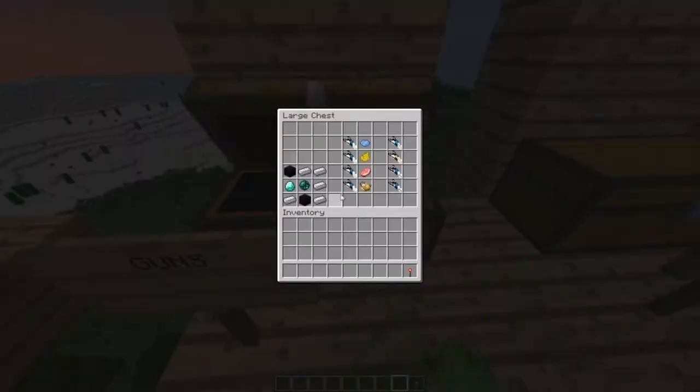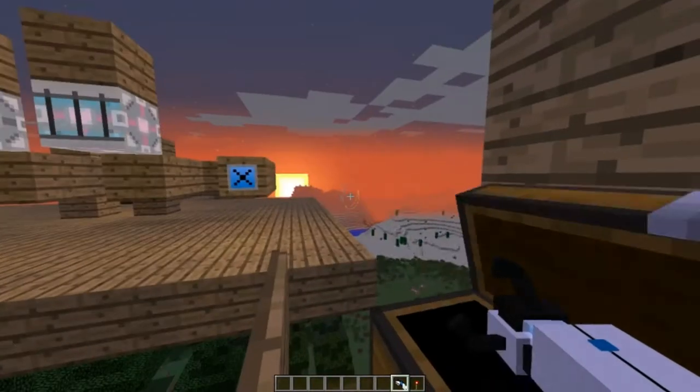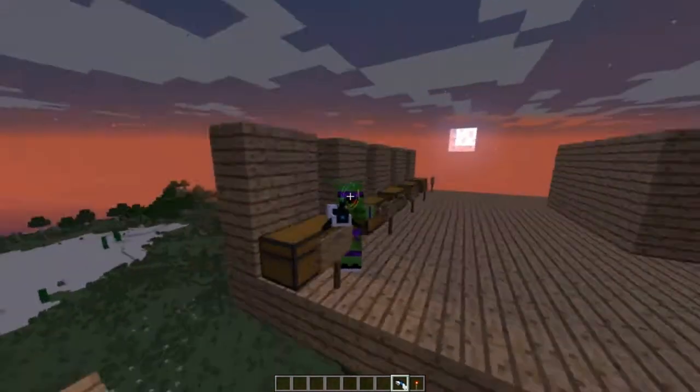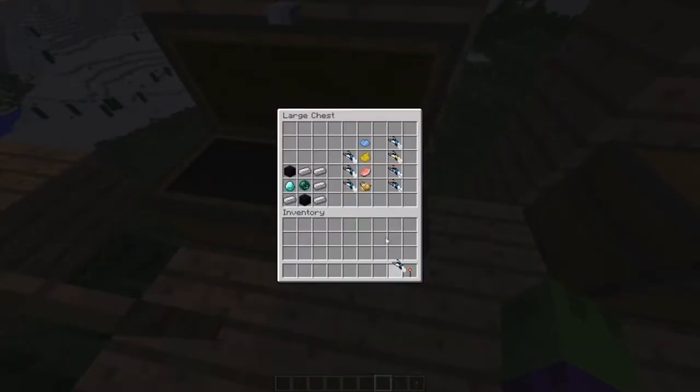So to craft these portal guns, what you'll need is obsidian, a diamond, iron ingots, and a miniature black hole. There are many different types of portal guns.